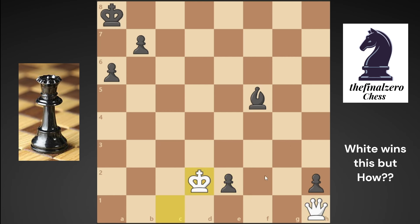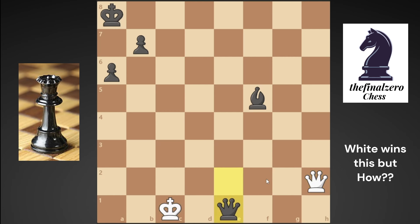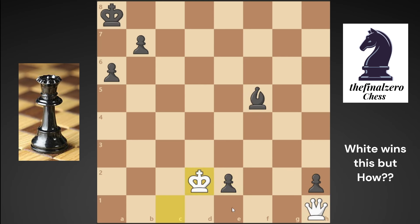If you take the e2 pawn, he will just promote to a queen. If you try to put your queen there, he will play bishop to b4 and promote on h1. So the only defense is to use your king from d2 to stop this pawn. Black doesn't have any move to win from here. If he tries to sacrifice his bishop, you can even take it because your queen is preventing promotion on h1. Any move black makes, he will just lose.